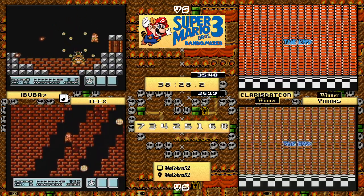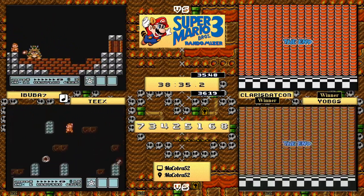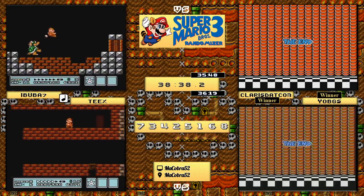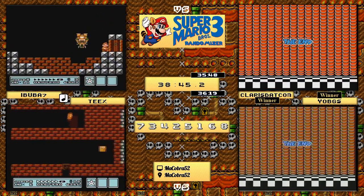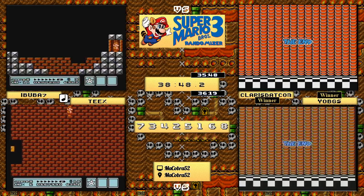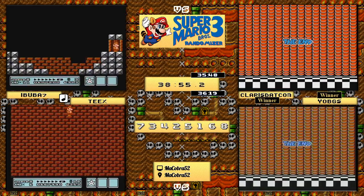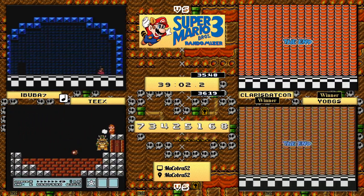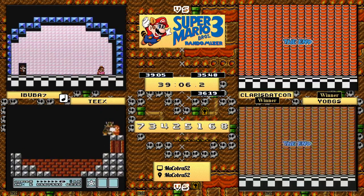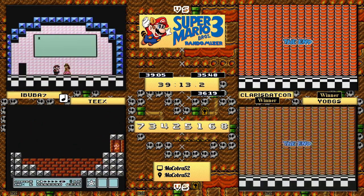Also on the other side, in the RandomMania channel: paradox took on Human Mustard and glutamic acid took on Dust Minion. Both paradox and glutamic acid were the winners of those matches, so those are your other semi-finalists. Ibuba7 had a little bit of a problem with Bowser there - managed to take the corner of that tile. Our official times: claris.com with 35:48, yo_bgs came in second with 36:19, and ibuba7 with a time of 39:05.